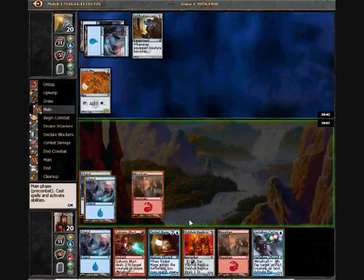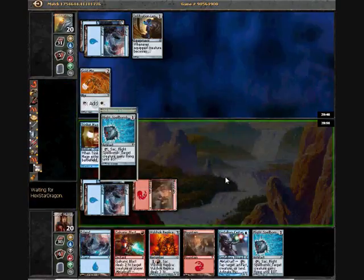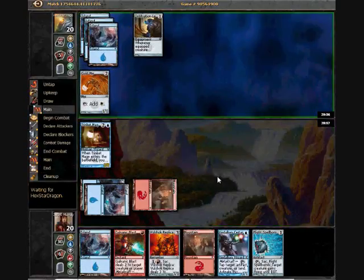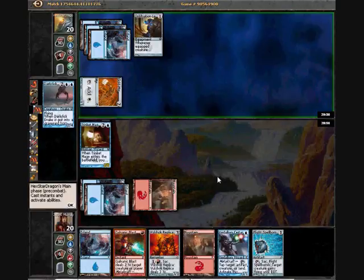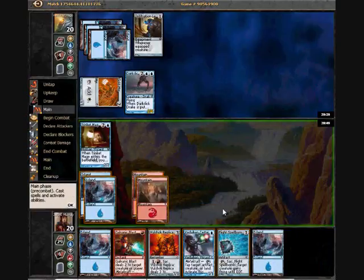I'm not exactly impressed by his gold mirror. I think I'm going to play trinket mage because replica just trades with his gold mirror. I want a little bit more information before using a galvanic blast. While it is his only source of white, I mean I could have prevented that coming down early but I'd rather actually use it to kill his guy.